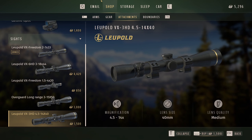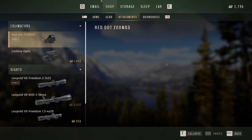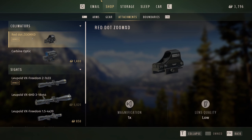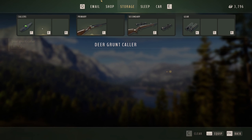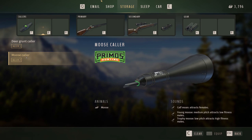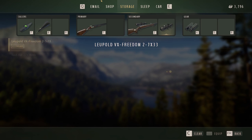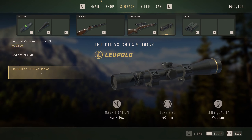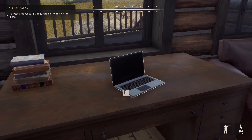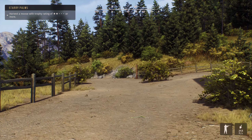Wait, what did I just buy? I don't know what I just bought - I bought something and I didn't intend to. Oh, this red dot. Okay, so I need to go to the storage and we'll assign the moose call to that. I want to change this scope over to the 14x40. All right, I think we're good, so we'll head on back and see if we can get this moose taken care of.